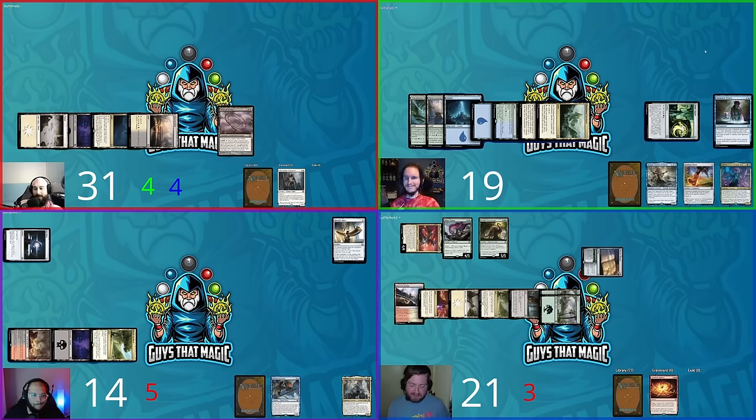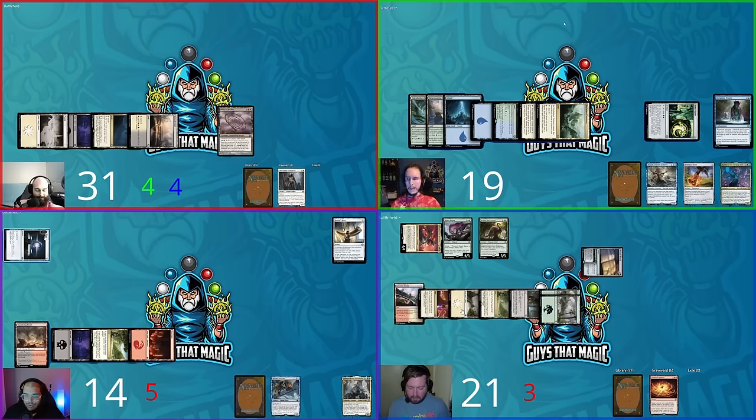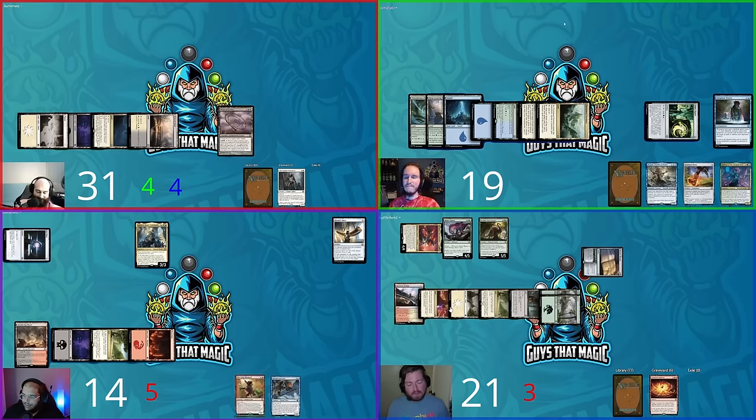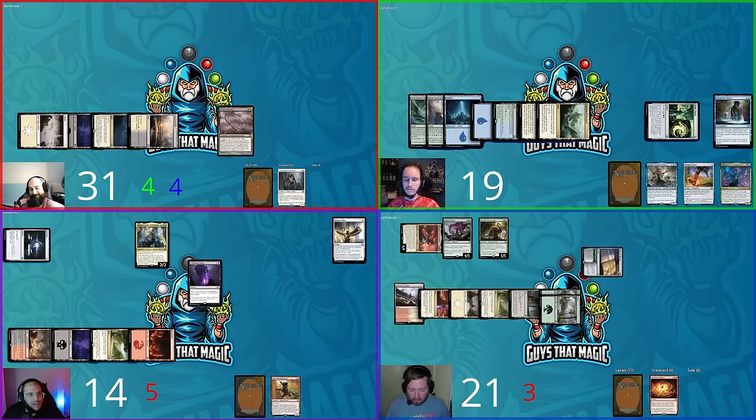Hunter swings Pantlaza at David, who goes to 31. Steven untaps, Herald's Horn triggers — it's a mountain. Steven plays the mountain as land drop and finally casts his commander, Admiral Brass Unsinkable: tapping blue, black, red, and one more reduced by Herald's Horn. On ETB, Steven mills four cards. He then casts Unmarked Grave to tutor a non-legendary card to the graveyard, grabbing Pirated Copy.